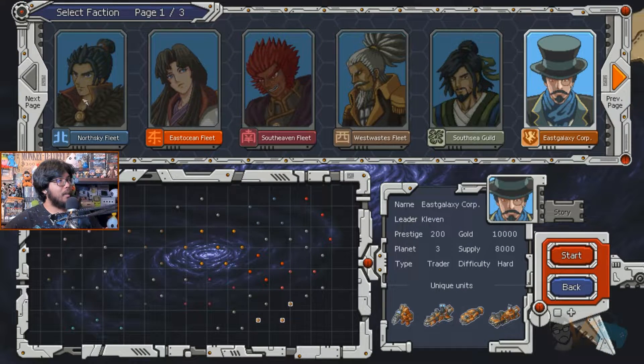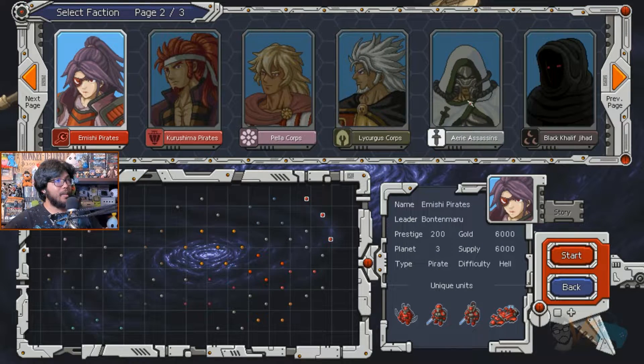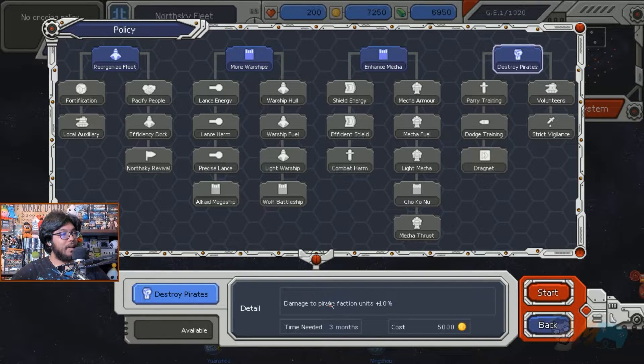Depending on your starting faction, you might already have some allies. You can check your current relationship status, choose to aid, or ask for assistance. There's also a sort of skill tree that they call policies — basically spend money and resources on a tree to reap the benefits. Some give you access to new units, decrease upkeep costs, and increase abilities.